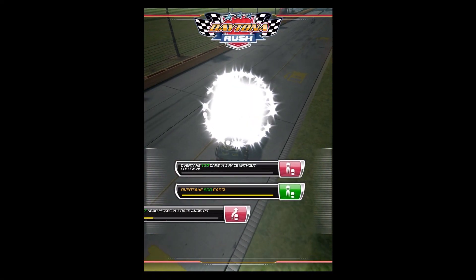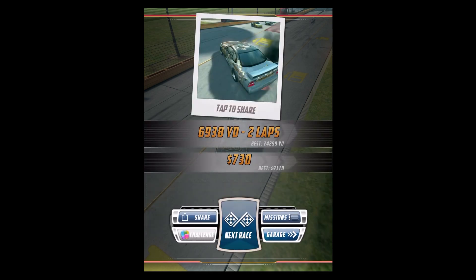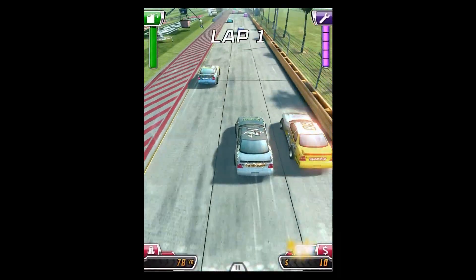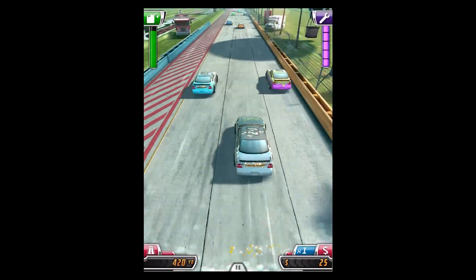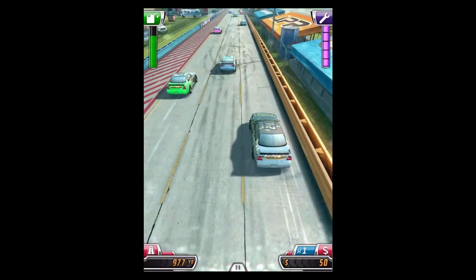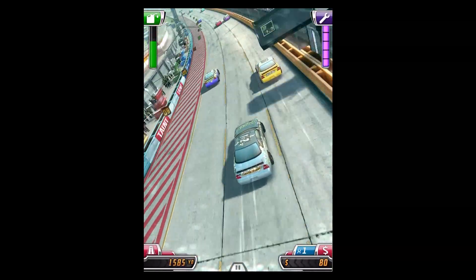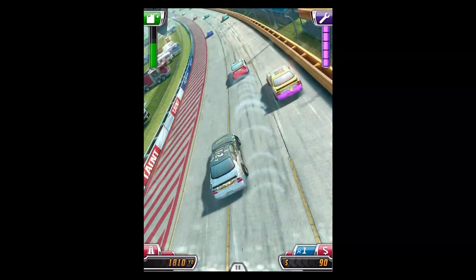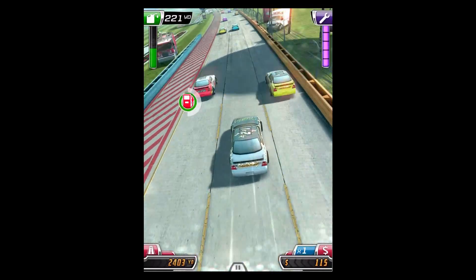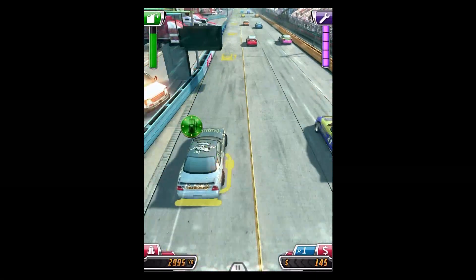Sometimes you're fine with this game, but it does happen from time to time that it will be a little bit glitchy. Anyway, the green bar on the left side is my fuel, and the pink bar on the right hand side is how much damage I can take — basically how many more cars I can run into. Down the bottom left is how many yards I've been racing, and on the right is how much money I've picked up so far.